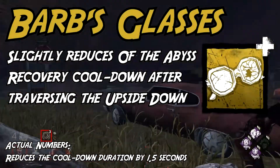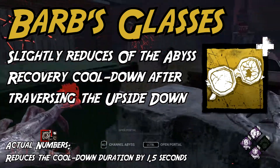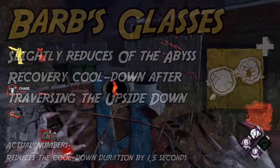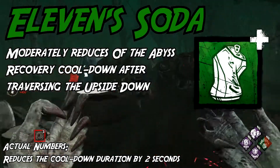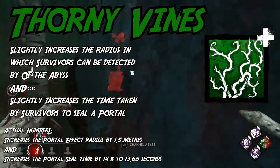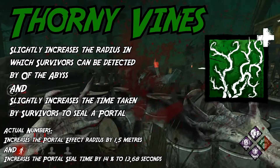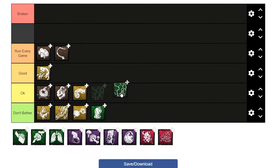Barb's Glasses has an incredibly forgettable effect, just like the character it references. It lets you teleport again faster after an initial teleport, but the numbers are pretty bad, and even if they were good, spamming teleports as Demo really isn't a good strategy. Not much to say — this one isn't worth it. Eleven's Soda is the same thing but slightly better, and once again really not worth using at all. Maybe worthy of okay, but that's a stretch. Will's Belt combines these two into something actually pretty alright — I could see it being worth running alongside Rat Liver since it only takes up one slot instead of two. It's worth running, but only just.